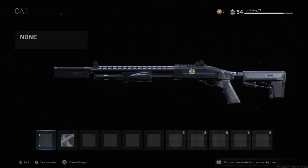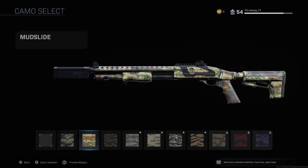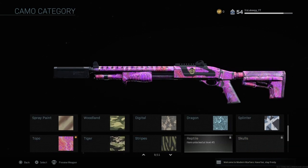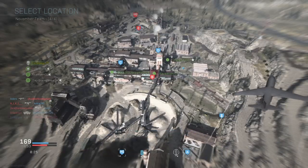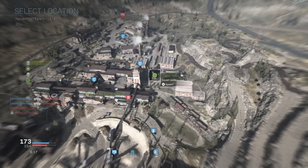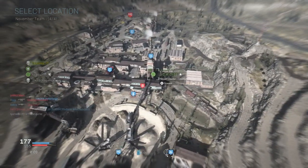The biggest tip is to simply play Ground War. You will slowly but surely get these challenges completed. I've only gotten around 300 to 500 kills with this weapon and I pretty much have most camos unlocked already. The shotguns are definitely going to be one of the easiest guns to get gold on. Ground War has more people, which equals more kills, which levels up your weapon faster.